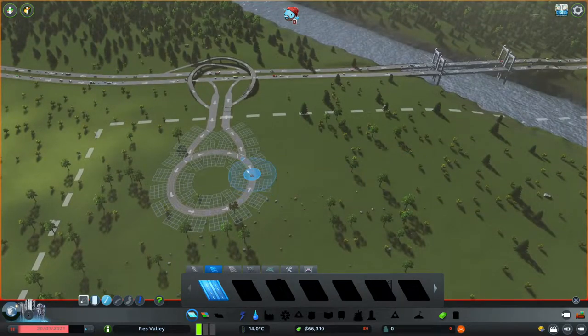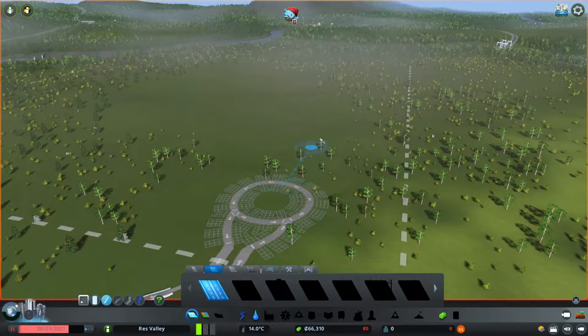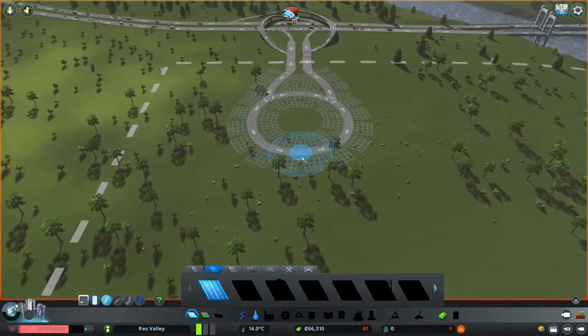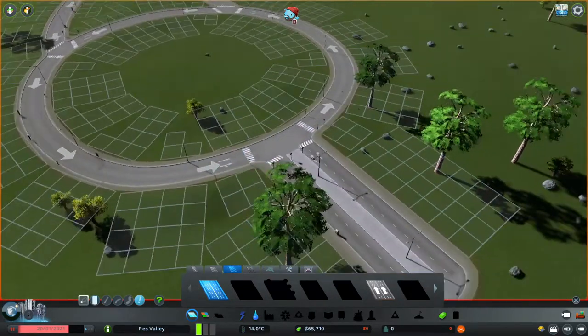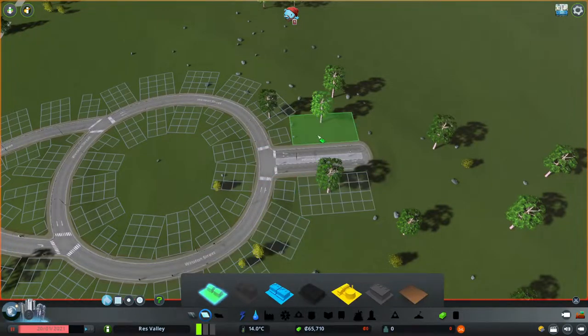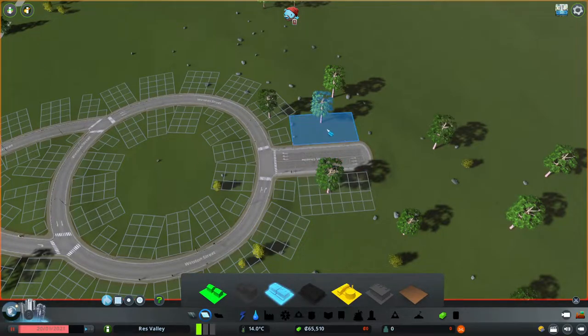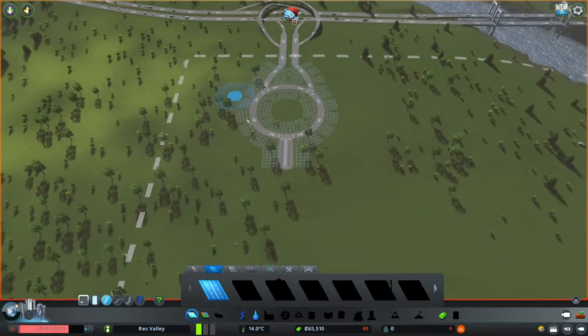I recommend when you first start out with your roads that you start with the two-lane roads, because you're going to want everything connected to this roundabout to essentially be a main road. You may want to upgrade them later since they'll probably get busy. I'll show you quickly — if you put houses here and then upgrade that road, you can see it's still not going to affect anything. The most common thing to put on these kinds of roads is commercial buildings. We're going to start off with the four-lane, not the six-lane, because there won't be a whole lot of traffic right away.